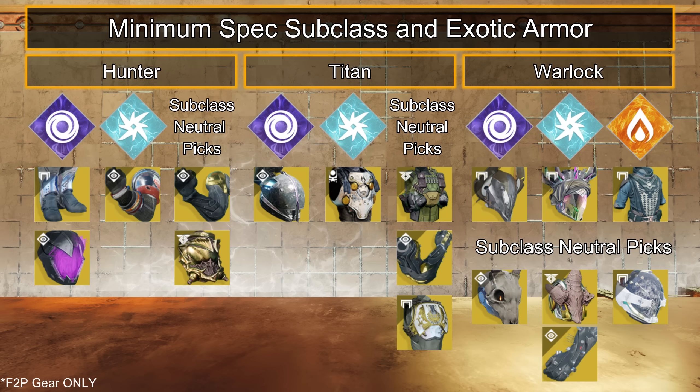Lastly, for Warlocks, all light elements have some utility here. For Void, pair with Nezarac's Sin. Arc, Crown of Tempests. And Solar, Starfire Protocol. All give similar effects, boosting ability recharge rate. However, defensive and neutral picks are far more rewarding. The Stag is great for damage resist and rift uptime. Verity's Brow is great for grenade regen and damage for you and your team; try that with Wristrunner or Hardlight. And Eye of Another World or Aeon Soul for simple effects.